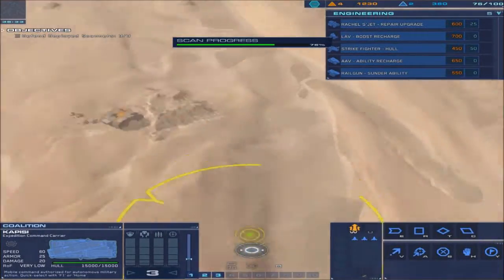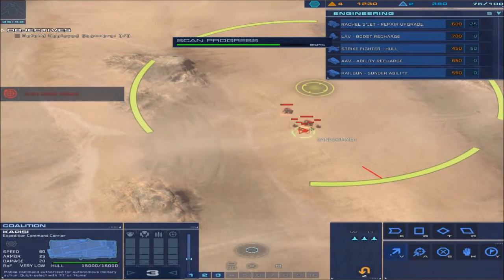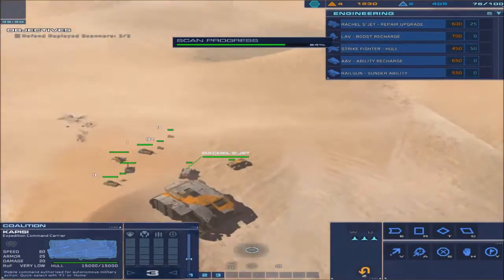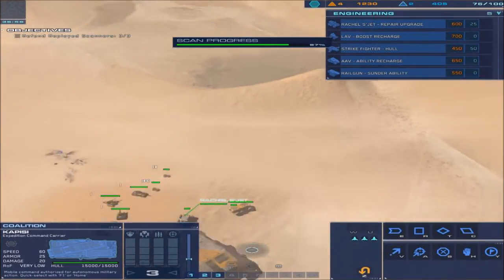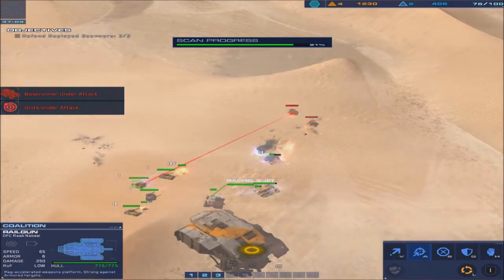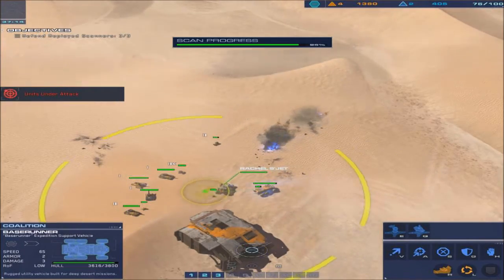I think it's time to give them a surprise. Oh no no no! Okay, they are taking damage and going to be attacked - I was worried for a second. Rail gun ready. It's good because Rachel can repair, so she can hold things up. Do we need another one?